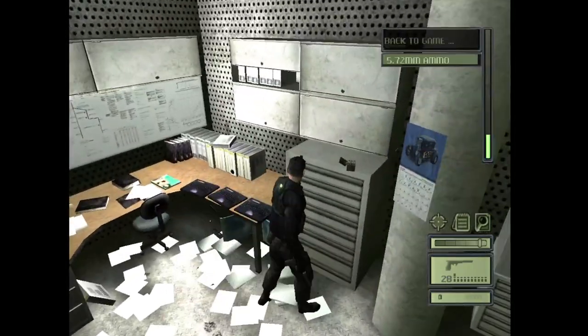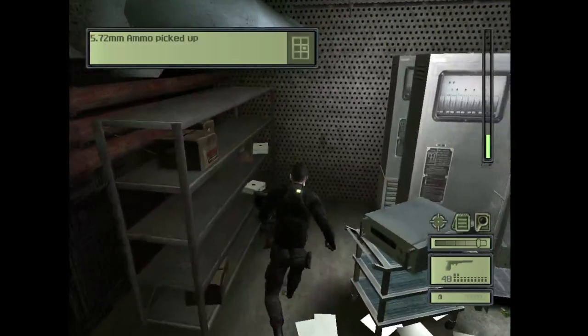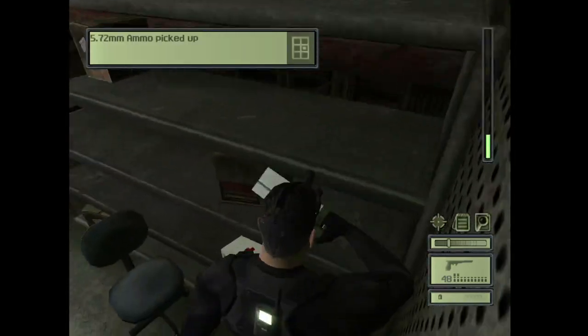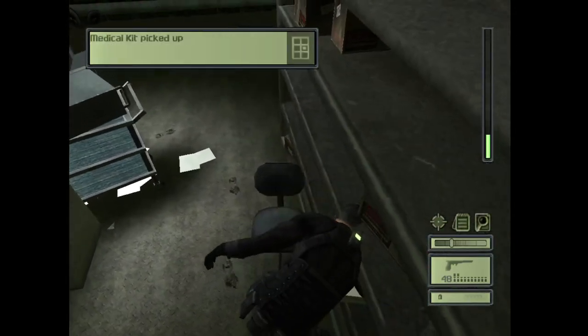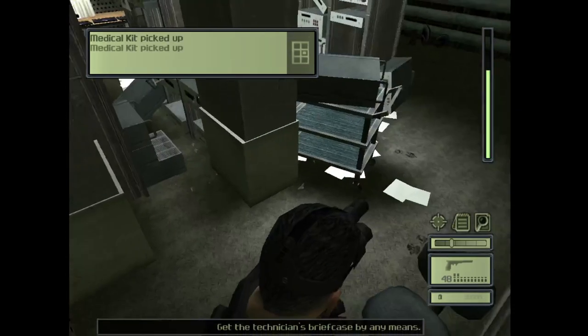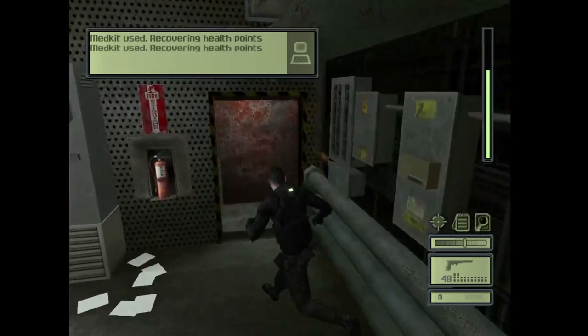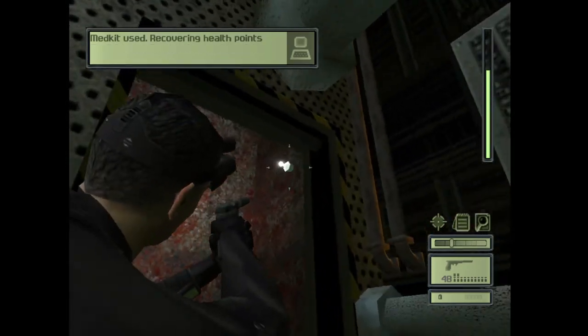There's gonna be some ammo here. Take these med kits — use them if you have to, which in this case we do. Now take out this light right here.